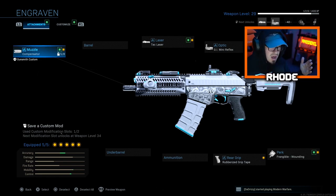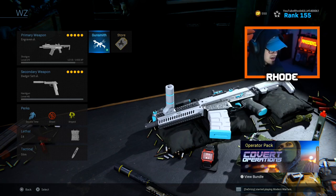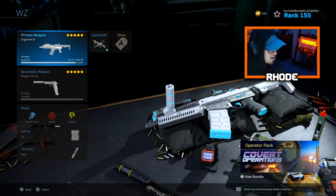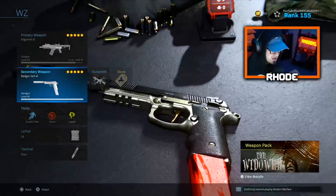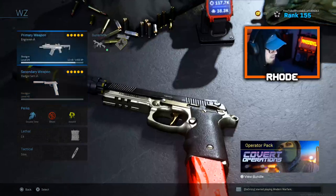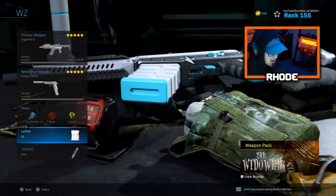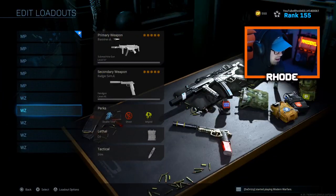The Origin 12 is great as a secondary if you're running an AR — it's your up-close weapon like an SMG. You're not going to lose a close-quarters gunfight with it. Use it as your secondary with overkill. I'm showing it with ghost here. For perks in Warzone I usually run the same ones — maybe EOD — and I use a heartbeat sensor instead of a stim shot.